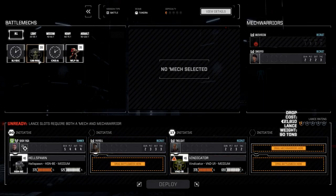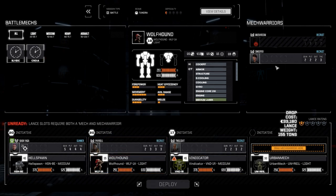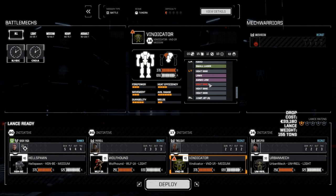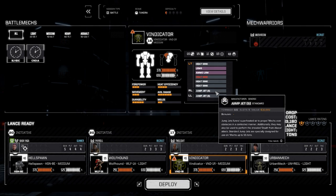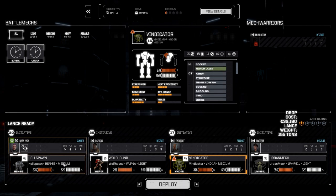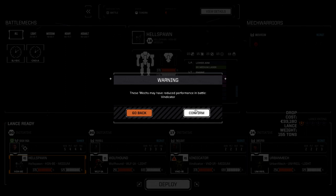We need to bring in the Urban Mech and the Wolfhound — let's swap in Sweeper and the Irby. We didn't gain enough experience to go up in any skills, so we're stuck there. The Vindicator is missing one heat sink — I didn't want to buy it, I'm sure we'll pick it up in random loot. The Hellspawn has one damaged LRM, so we'll have to run with that today and just deal with it.